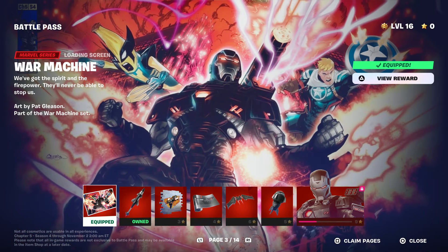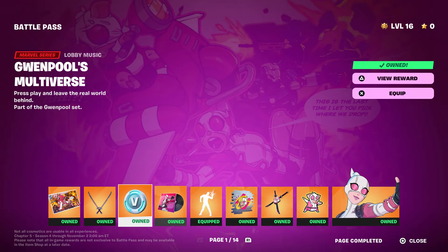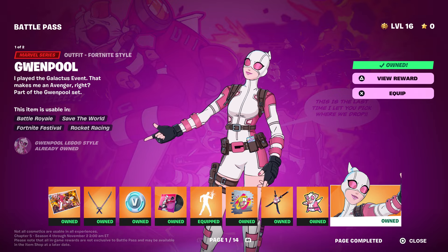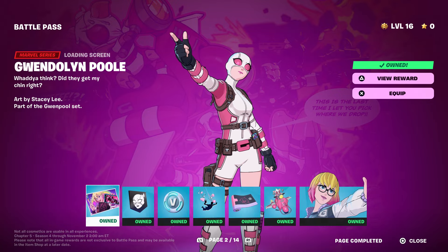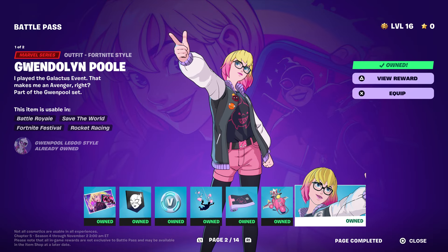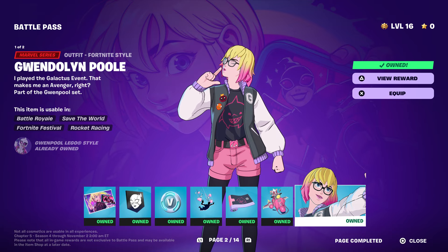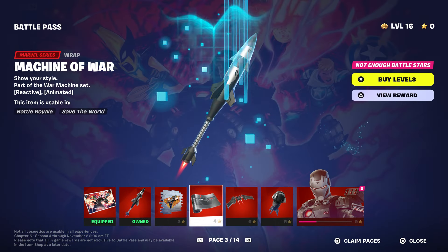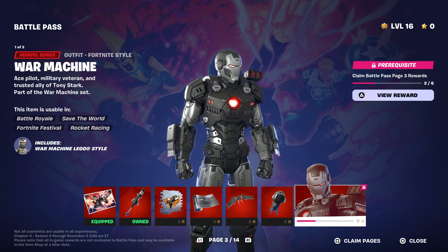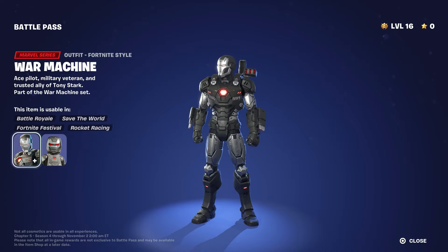Let's start with War Machine. As soon as you buy the battle pass you will instantly unlock this skin automatically, and then you should be around level 10 or level 8 to unlock her style. Then to actually get the War Machine skin, you have to be at least around level 20.